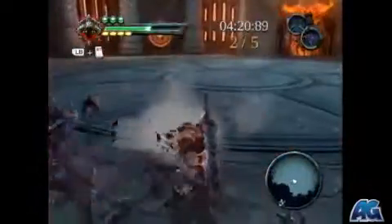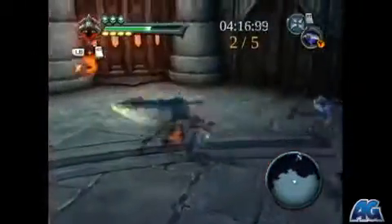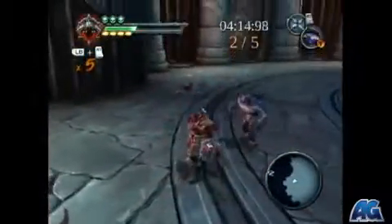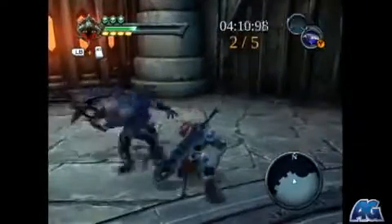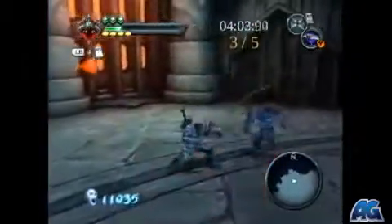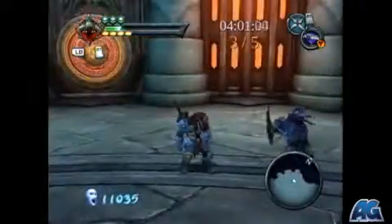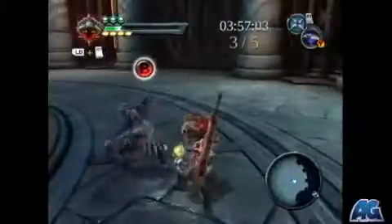Now that there's three of them on you, it gets a little tricky to keep track of who's going to attack you. When you've played the game a lot like I have, you kind of know their attack patterns — and that once they hit you, they're going to wait a minute to attack you again, so it'll lock onto someone else.